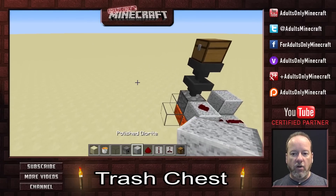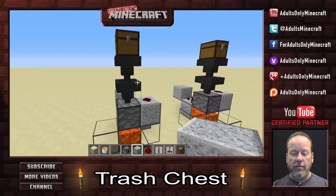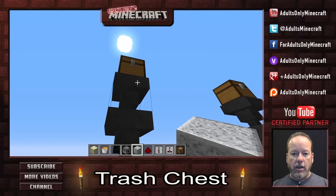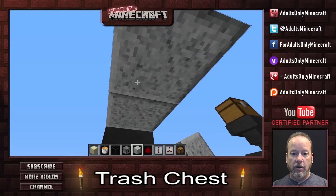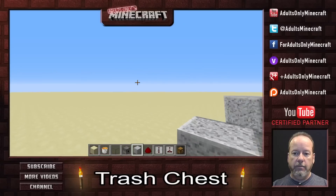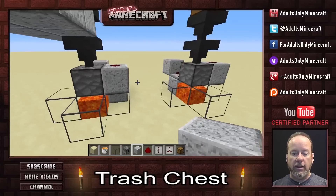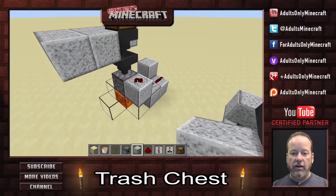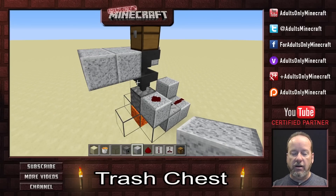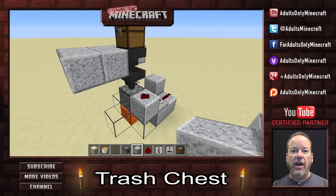Now you're probably wondering, why does he have two hoppers here? Why not just one? Imagine this is sitting on your floor. We couldn't go any lower than that because of that redstone right there. So if we put blocks in here at this level, we'd end up bumping into that. So that's why the two hoppers.